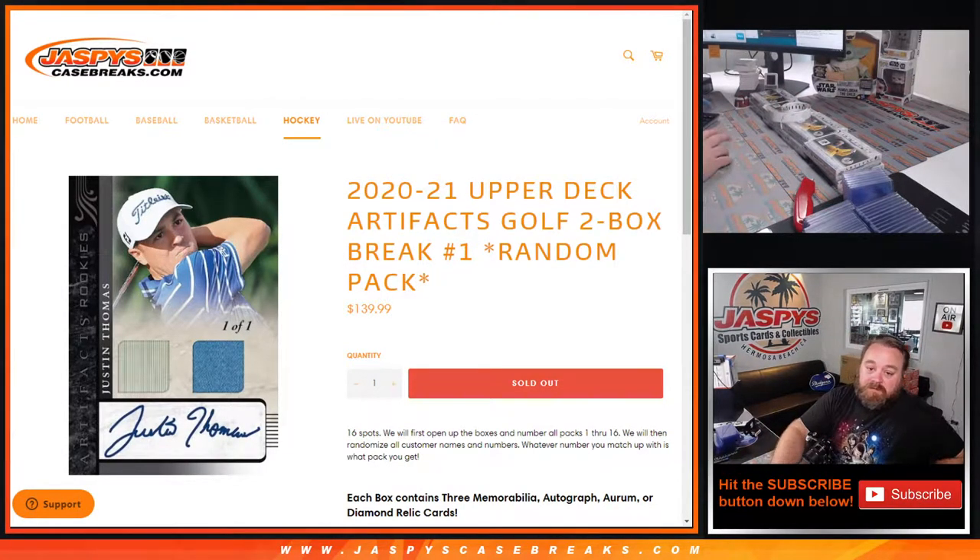Hi everyone, Sean with JaspiesCaseBreaks.com here doing 2020-2021 Upper Deck Artifacts Golf 2-Box Break Random Pack Number 1, where obviously all cards ship and we're going to open up two boxes, 16 spots. We'll first number all the packs 1 through 16, then randomize the names and the pack numbers, and you'll get whatever pack your name is matched up with.